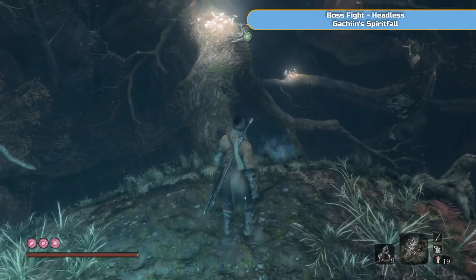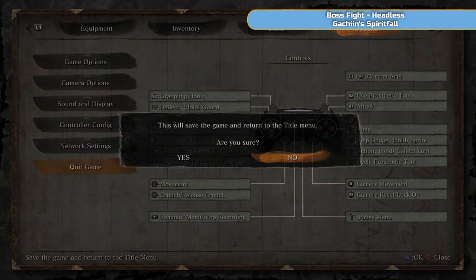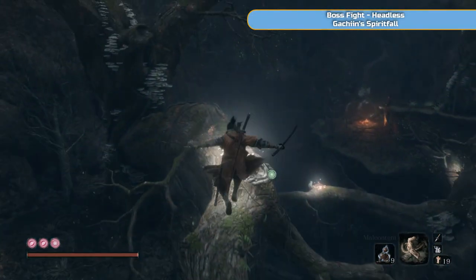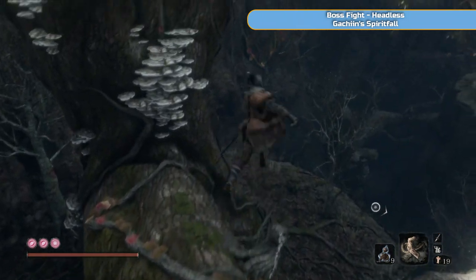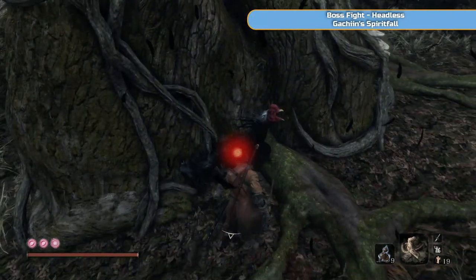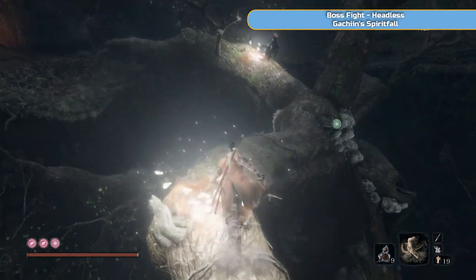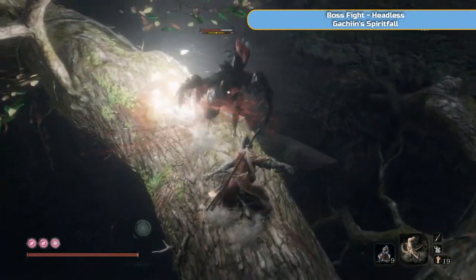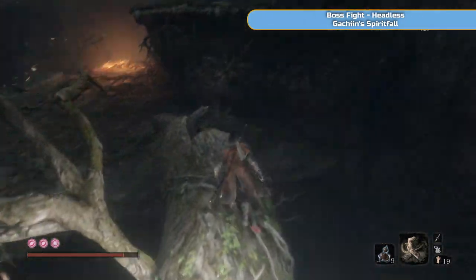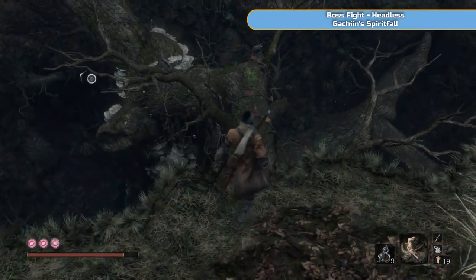Next headless is here — he was in the previous video, the one in the trees. I'm going to do a quick backup save and we'll go take care of him. Do take care of the two chickens otherwise they will follow you down — the one on the ground and the one on the tree. If they spot you, they will follow you down. Exactly the same deal as last time — same setup, have your Malcontent ready.